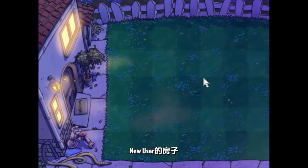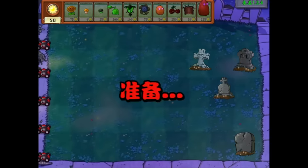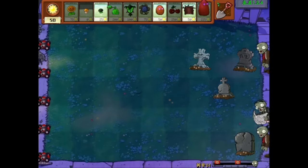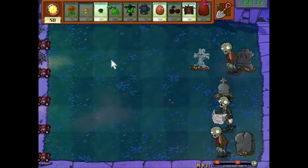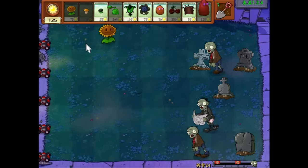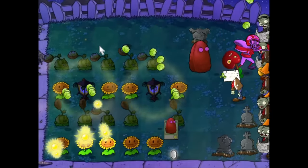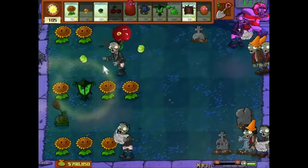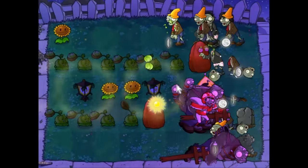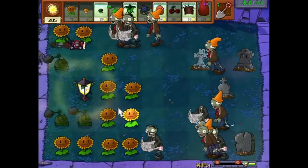Nighttime is the start of the extremely tough part of this challenge, as the early game is much harsher. With sun no longer falling from the sky, we need to wait until Gold Bloom comes off cooldown to even start planting Primal Sunflowers, significantly slowing down our economy. We also have no access to Puff Shroom, so we can't even defend the first few waves other than using lawnmowers to kill off several zombies. In fact, this level is so tough I had already spent 2 hours off stream practicing level 2-1 before going live, and I settled on using Dusk Lobber Spam.